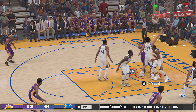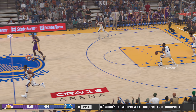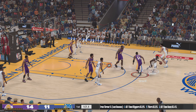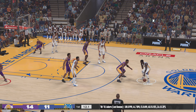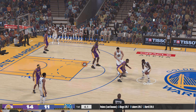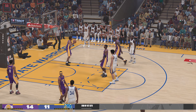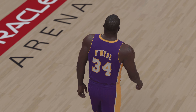Iguodala against O'Neal and he converts the layup — he's got 14. The strength of O'Neal is otherworldly. Warriors trail by three. Now here's Green — Pachulia with the screen on Grant, and the wide open shot from Green, but the last-second attempt does not go in for him. Shaquille O'Neal getting it done for Los Angeles — scoring, rebounding, he was all over the place during that quarter.